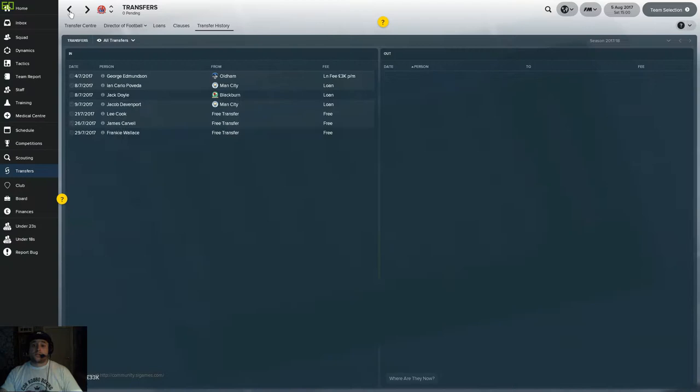I chose Fylde because they're my local team. I've been going to every home game this season and I'm going to keep that up. They're undefeated in the last four games, though one was called off just after half time when we were two-one up. I'm starting at the bottom and working my way to the top. It'll be difficult — the main goal this season is stability, keeping us in the league, then building next season with young players and free transfers.